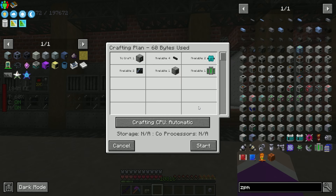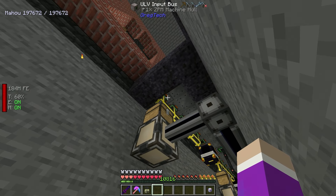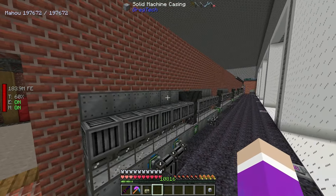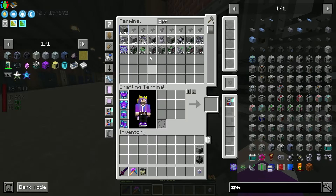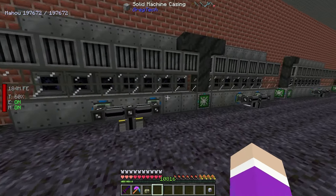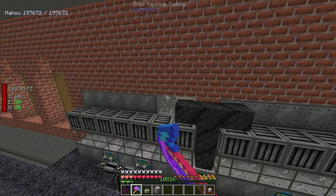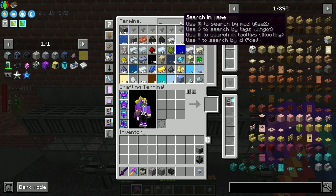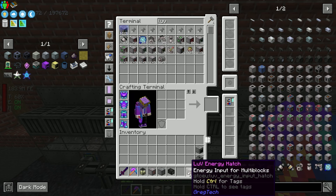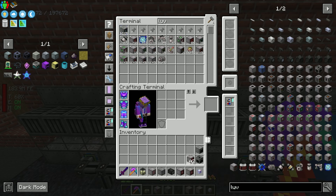Once it overheated it stopped crafting but we ran out of computation power. I remade the three new ones and provided coolant continuously - off it goes again, and now it's done. We've got the data orb for the ZPM energy hatch. That's essentially how the research station works. The ZPM energy hatch is in the pattern provider - let's stick the data orb in and craft it.